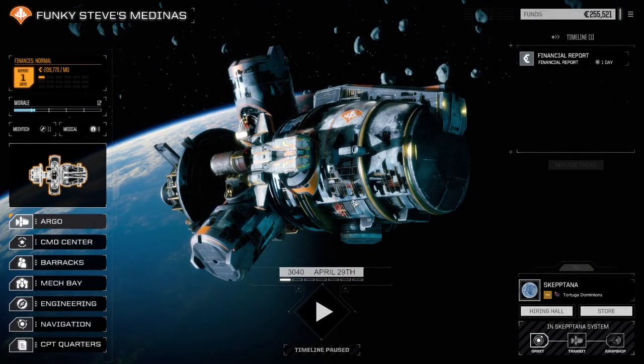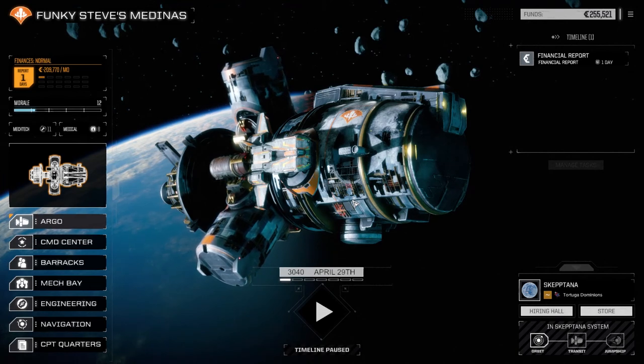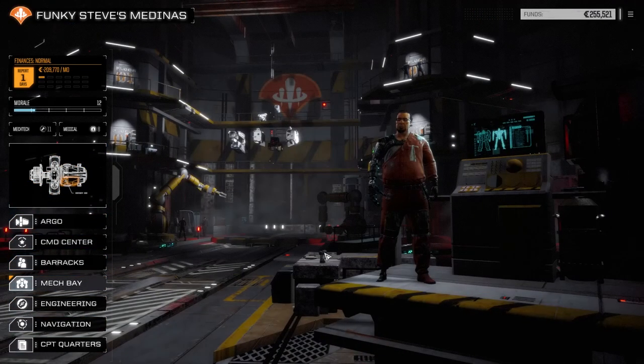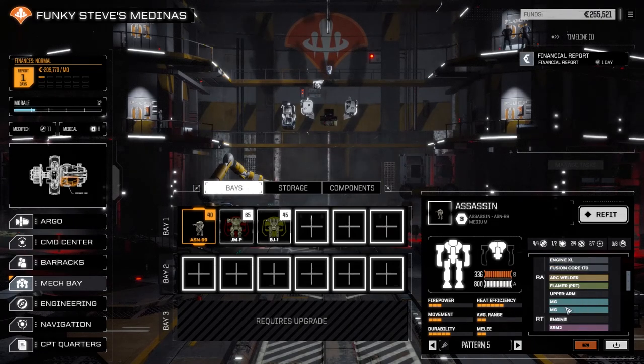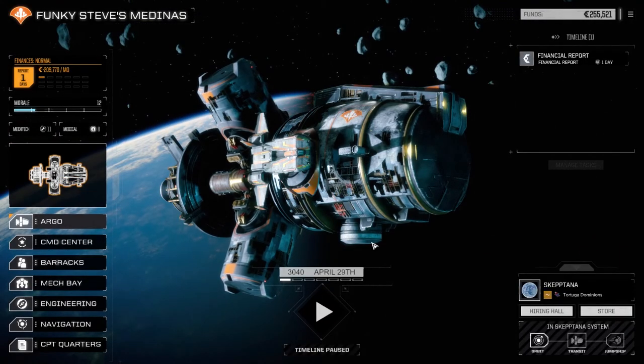Hey, what's up? Welcome back to another episode of Funky Steve's Medinas, a RogueTech campaign. We're going to head down to the planet's surface today and take out a lance of mechs. We need to get some salvage and then we're jumping planet. We had to repair our Assassin from last time — we lost a pirate flamer and had to replace it with two machine guns. We don't even have an arm actuator to put in there, so we're just going to drop to the planet with what we have and get this mission done.